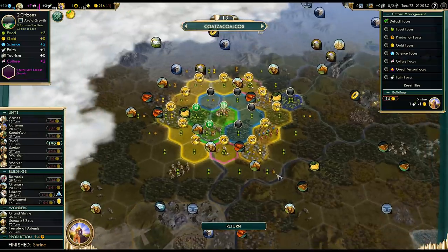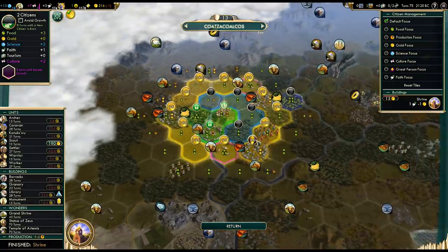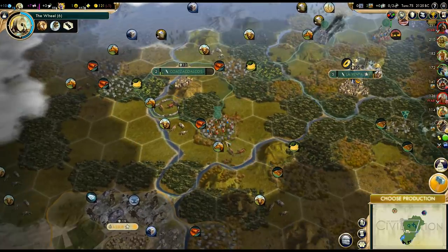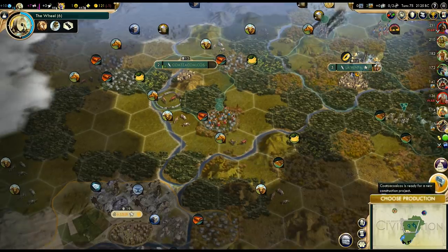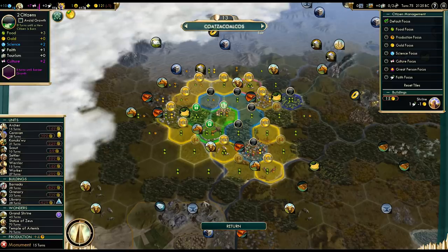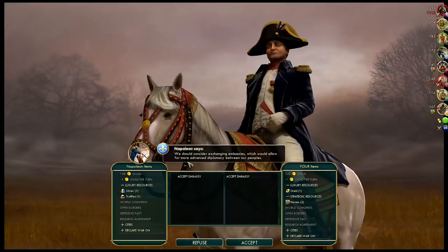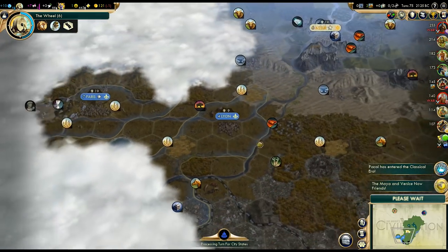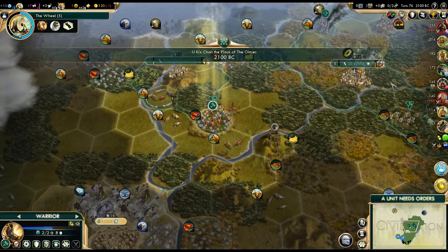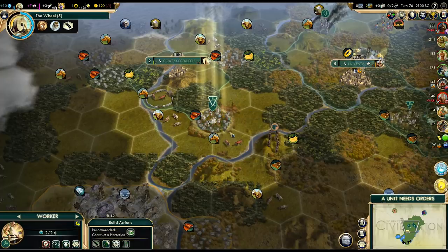Then we can probably get the horses too. There are so many tiles we need around this city. Next up: monument, to make the borders expand faster. The jungle is almost removed. Napoleon is down here — basically Assyria's neighbor. I wouldn't be surprised if Napoleon went after Assyria at some point; I almost expect that. Improving the luxuries on jungle tiles takes a while. Assyria is already under siege — losing health there. Who is he at war with? He's at war with France — I knew it! France will try to take the city, and there's a pretty good chance they'll succeed.